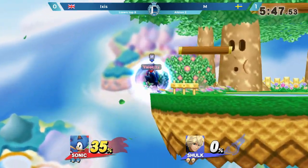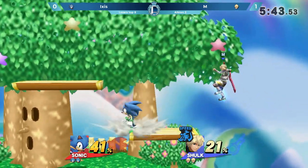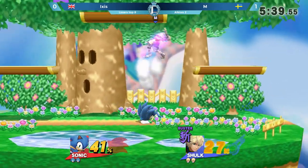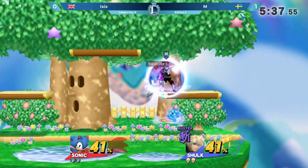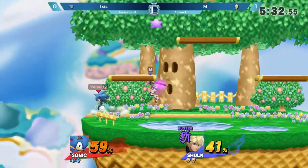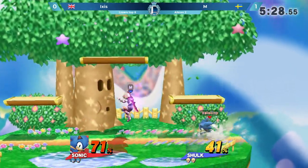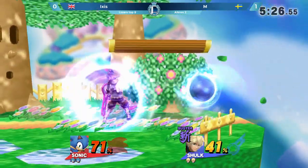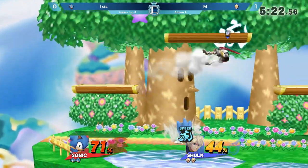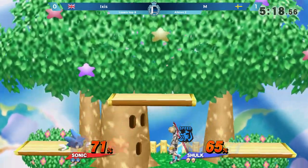Just keeping this fair string going — went for the down air to get the spike. Doesn't get the grab because of the knockback angle. Here is Ixis going to start mounting his offense in this game to equal percent. If there's one thing about Ixis, he's incredibly good at adapting to his opponent. Let's see how quickly he's able to adapt to M, who is doing a great job making very informed guesses on Ixis's movement — seeing the general directions he likes to go and trying to catch him halfway.